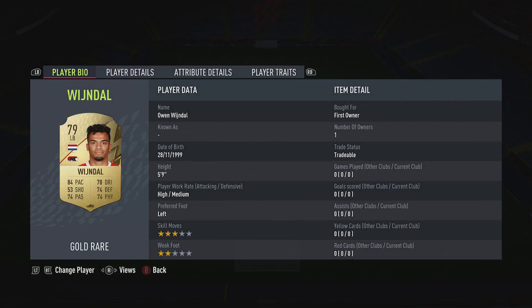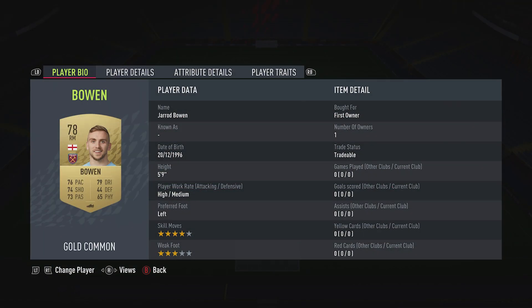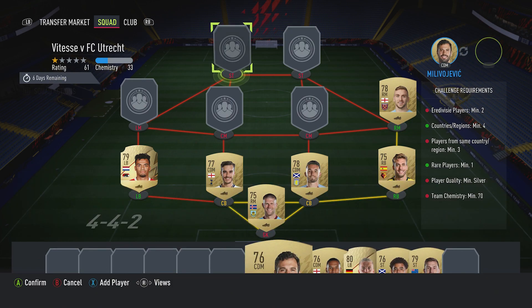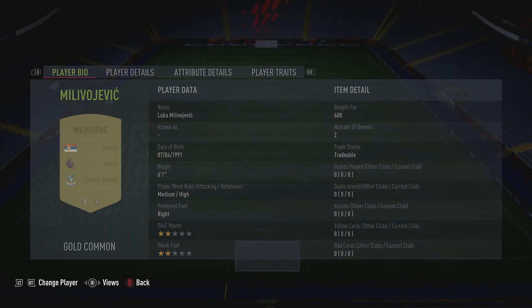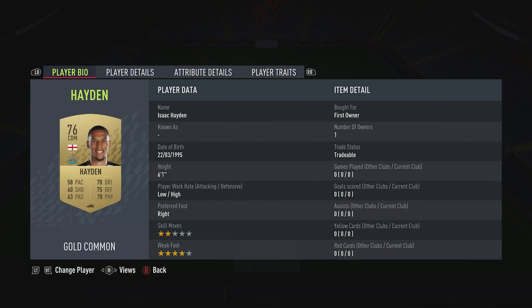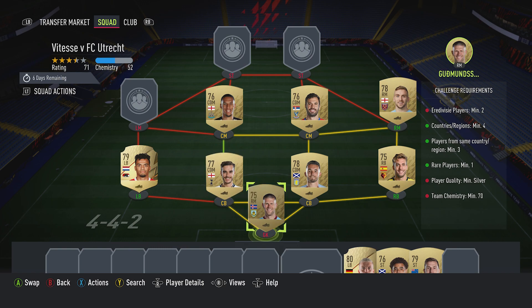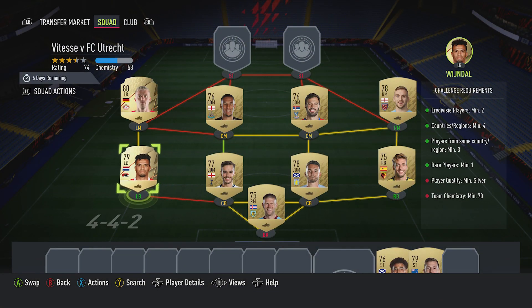The left back is Owen Wijnaldum — you can get him for about 1,900. He plays for AZ in the Dutch First League and is from the Netherlands. The right midfielder is Jared Buben, you should be able to get him for about 600. He plays for West Ham in the Prem and is English. Center mid on the right, played as a CDM, is Luka Milojevic, bought for 600. He plays for Crystal Palace in the Prem and is Serbian. Center mid on the left, also a CDM, is Isaac Hayden — you should be able to get him for about 600. He plays for Newcastle United in the Prem and is English. The left midfielder, played as a left back, is Philip Max, bought for 1,500. He plays for PSV in the Dutch First League and is German.